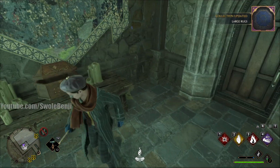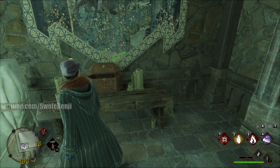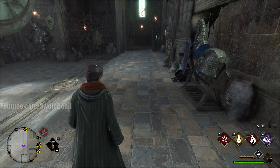The only thing in here is a little chest with a decoration. The decoration is completely random — when I first did this I got a globe, and this time I got a rug. You can save and load your game over and over again until you get the decoration you want, if you're picky about that kind of thing.